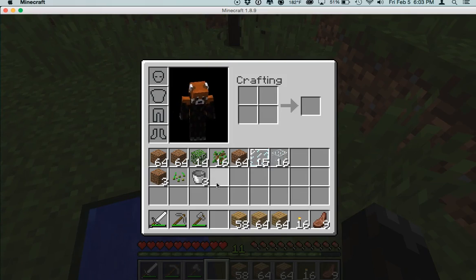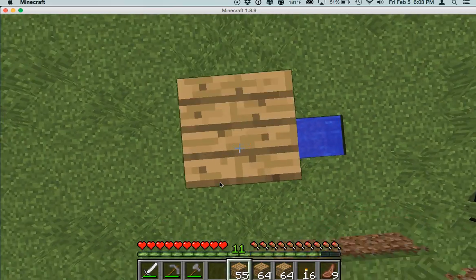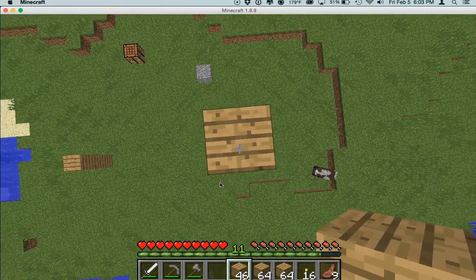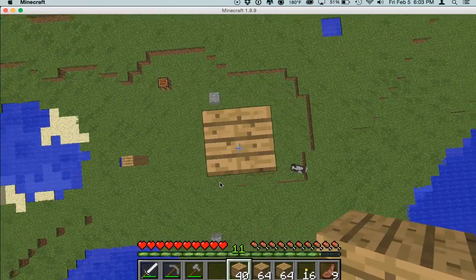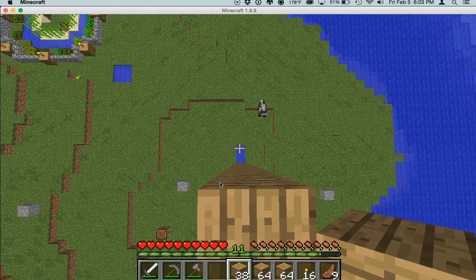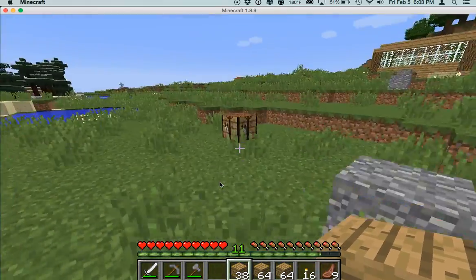There we go. Now all we've got to do is build up — one, two, three... all the way to twenty blocks. We're going to need to get some ladders or something just to get up. I'm going to make some. Let's turn all that into some sticks, not torches. How do you make ladders? I think you just go like this and then like that. There we go.